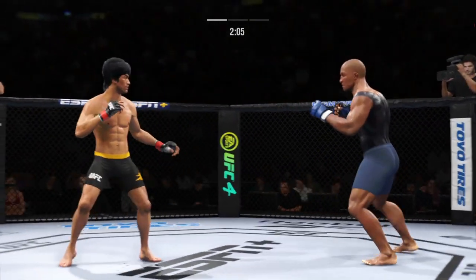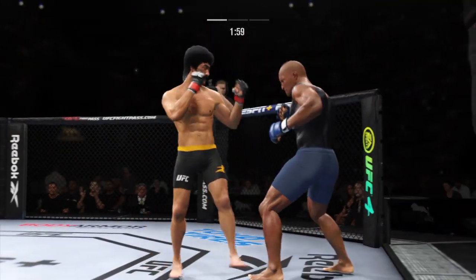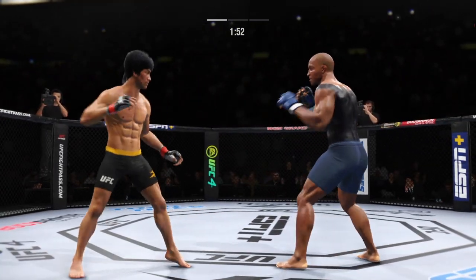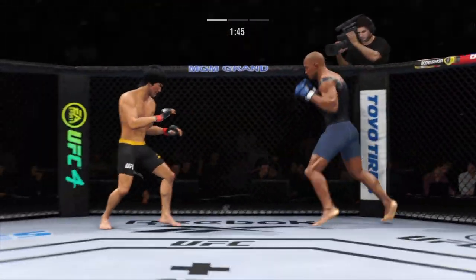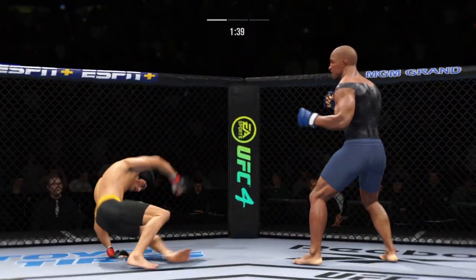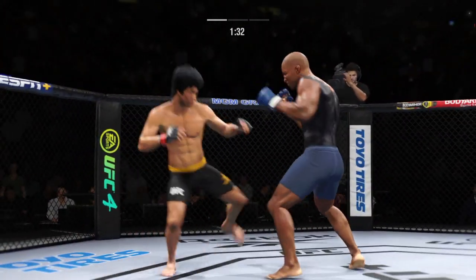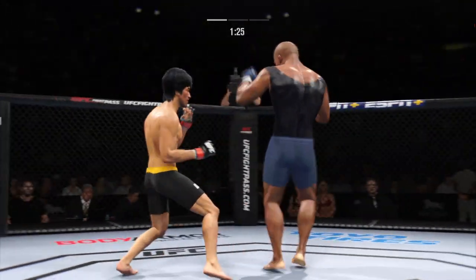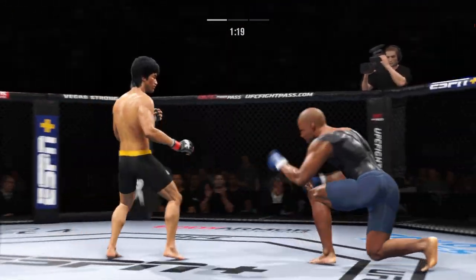He lands a punch there — pretty good connection, great connection. He's in a great flow right now. He's got to be careful to dip his head when he's throwing that jab. Still unable to find that precise range with the high kick, but over and over he's landing these big body kicks. He is all about that body kick.